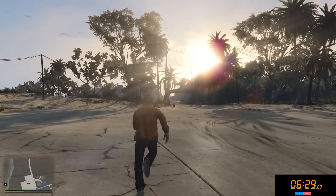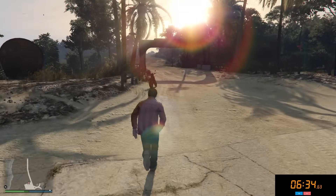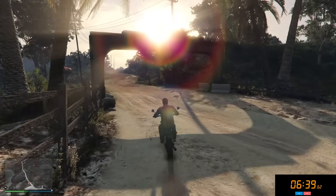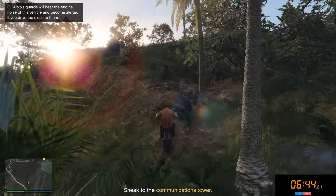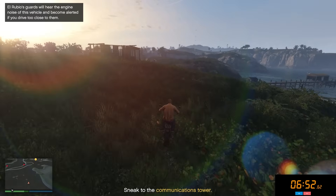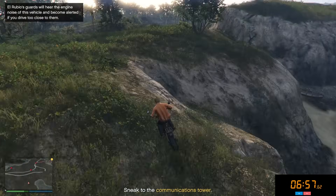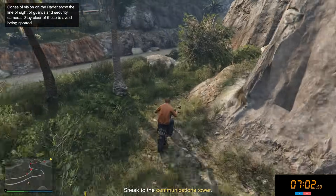Now we have to make our way over to the communications tower. To do this, it's fairly easy — you're going to take this motorcycle that has spawned right in front of you, and with this motorcycle you just got to do a couple of simple tricks and you'll be right there. Starting off, we are going to turn right into this off-road area here. I always recommend doing this as it just cuts off all the guards you'll have to deal with on your way there. Just make sure you don't drive into the water — that's all you really got to worry about.